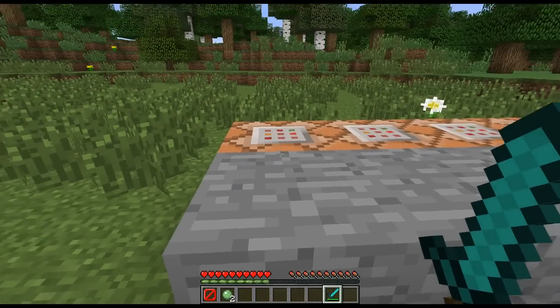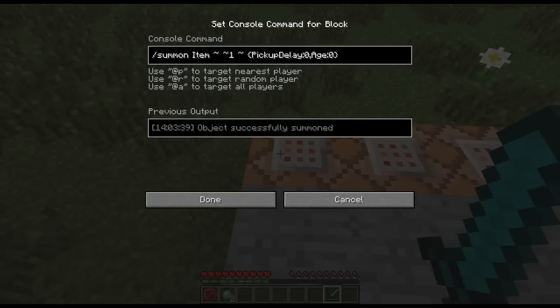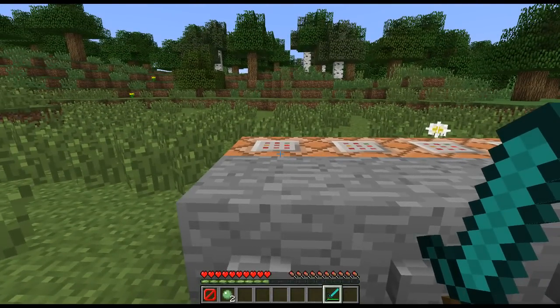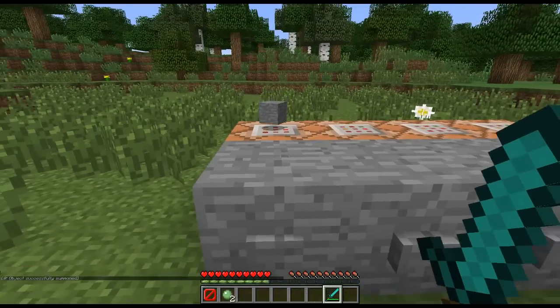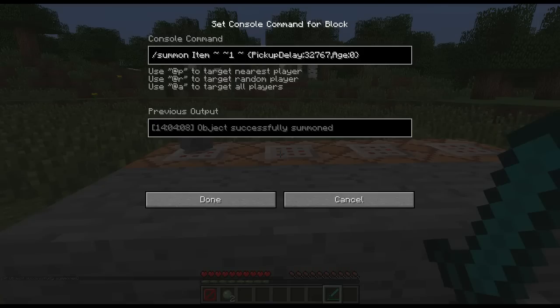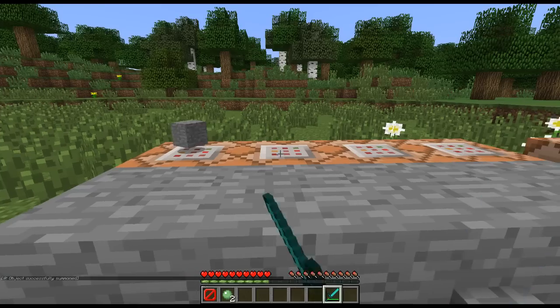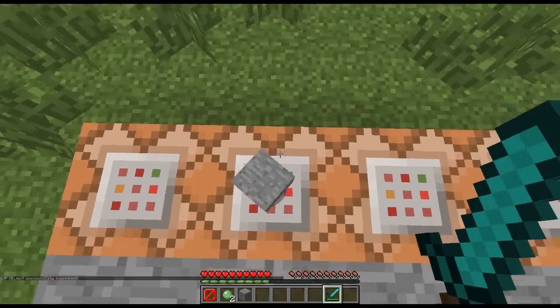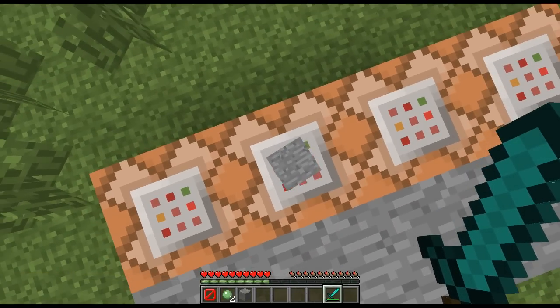Next up we have a couple of added functionalities — flags that already existed, but now you can do special things with them. I'm summoning a stone block for our purposes. These flags are pickup delay and age. Pickup delay specifies how long it takes before you can actually pick up an item when standing over it, and age specifies how old the item is along the timeline to despawning. With both set to zero, it's just as if I spawned a normal block of stone. But in the next one, I've specified the pickup delay to be 32,767 — which is synonymous with infinity — making it so I can't actually pick up that block of stone. No matter how long I wait, it's just going to despawn after five minutes.